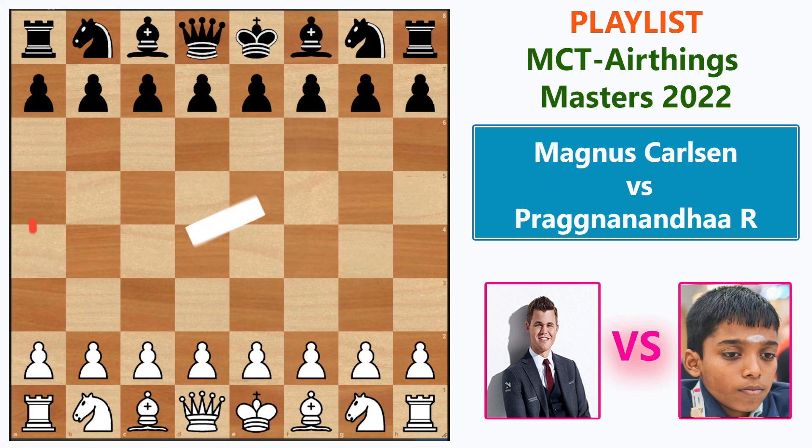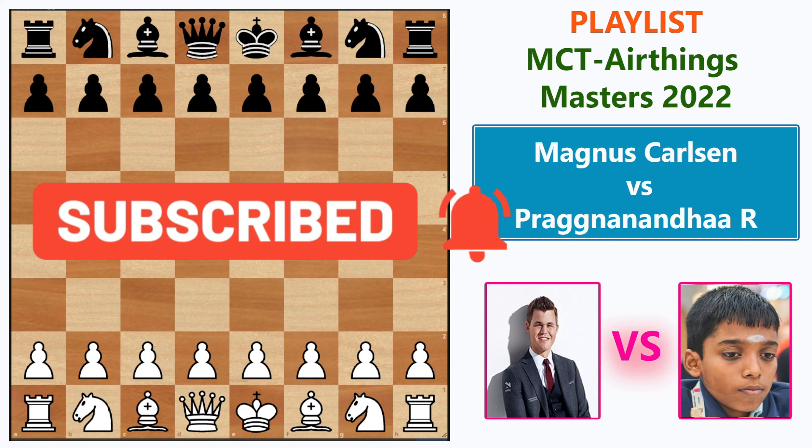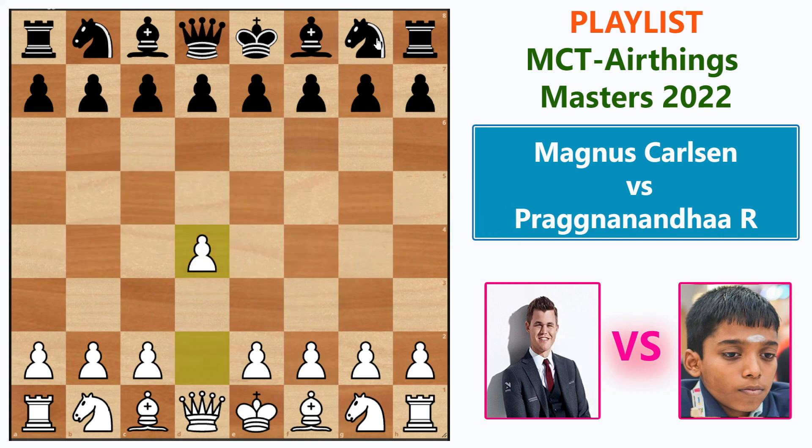If you are new here, consider subscribing to the channel and press the bell icon to get notified for future videos. Magnus opened the game with d4 and Praggnananda replied Knight f6, the universal reply.